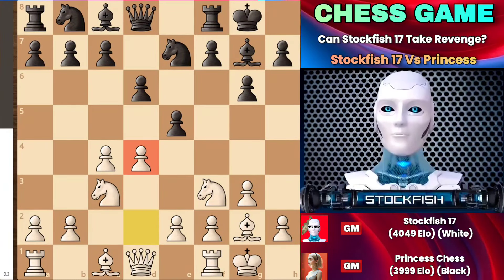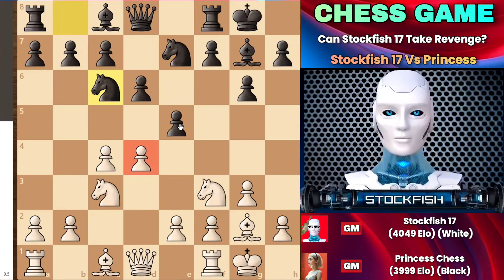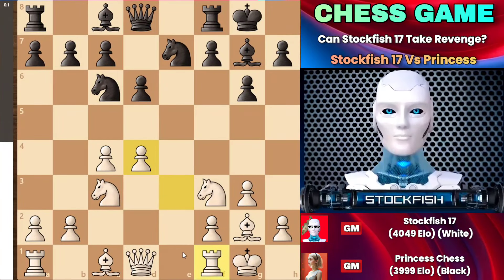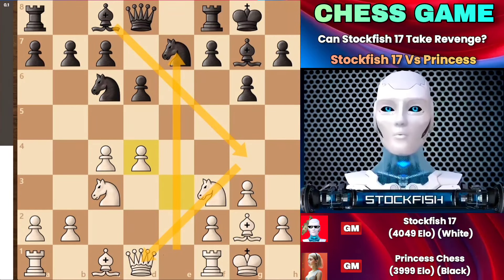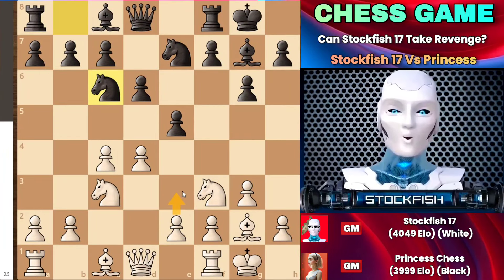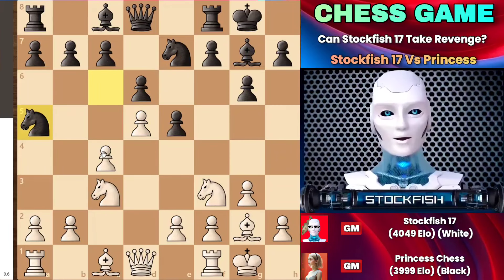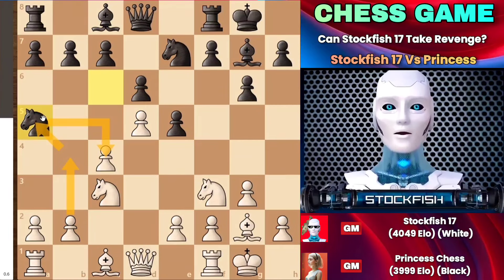A few moves later, when she was attacking the D4 pawn, many players might think of playing E3, thinking they can hold the position — but after the exchanges, there are no special advantages after playing E3. That's why I decided to play D5, kicking out her knight. When she played knight A5 to attack my pawn, I could just trap the knight.